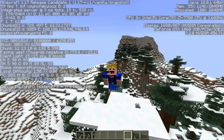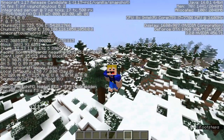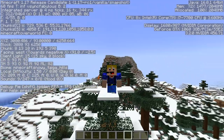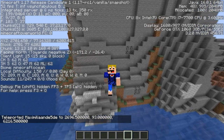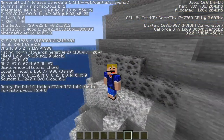Be careful here: there are also snowy taiga mountains, but you do NOT need those for the advancement — you only need the snowy taiga hills. Make sure you've seen 'snowy taiga hills' specifically on your F3 screen before moving on.